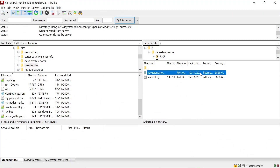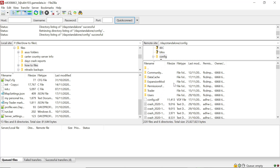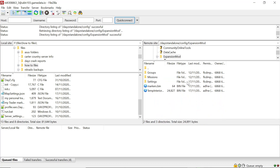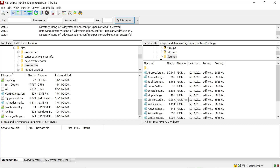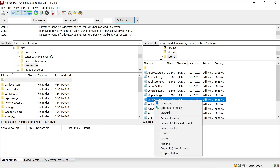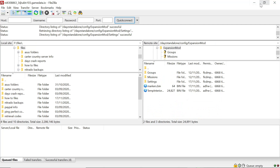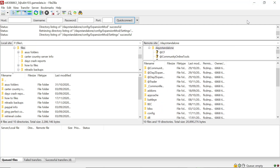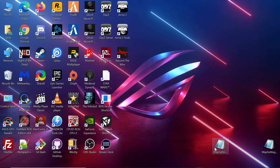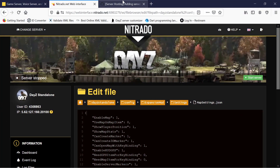Or you could go into FileZilla. Same location again - go to DayZ Standalone, down to your Config folder, down to the Expansion mod, Settings, and there's your map_settings.json. You just download that to whatever file location by highlighting the three dots and right-clicking. You edit it and then re-upload it again with the new edited file. Once you've downloaded it, you want to go to this site.